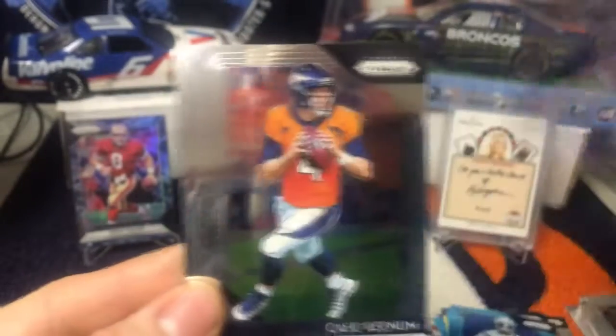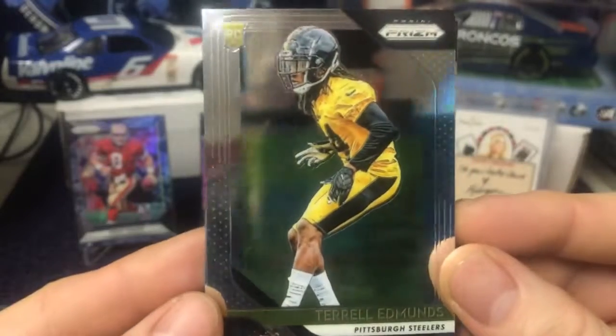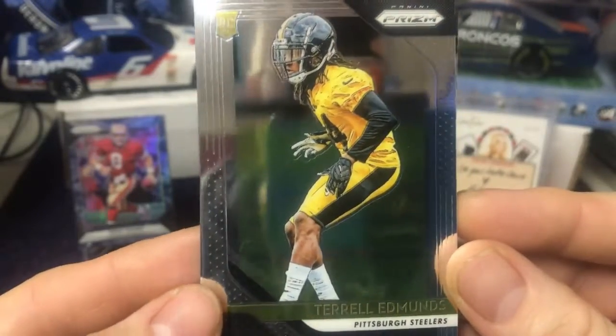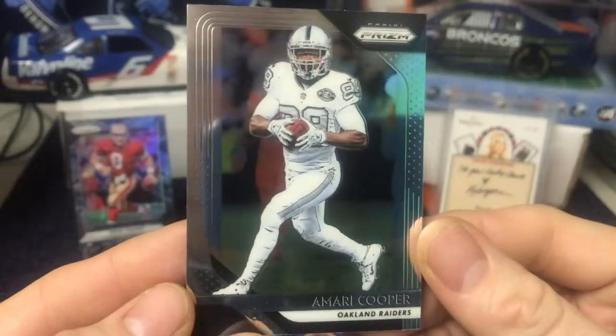C.J. Moseley, Case Keenum — another PC Bronco hit, sweet, I'll take it — Terrell Edmonds rookie card, and Amari Cooper.